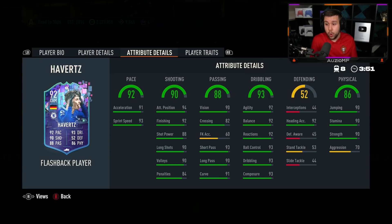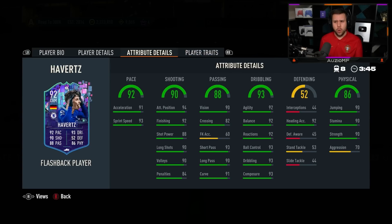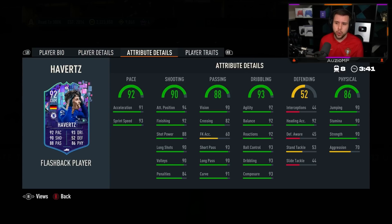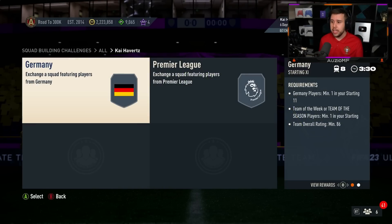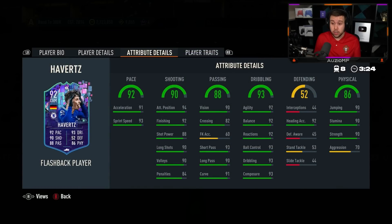Wow. Finesse shot and outside foot shot as well. He offers you so much. I understand he hasn't got 5-star skill moves or 5-star weak foot, but look at this card. Passing's incredible, dribbling looks amazing, shooting looks amazing, pace looks amazing. Strength, heading ability, stamina, both shooting traits. 86, 88 rated team. So he is slightly expensive, but yeah, he looks unreal. He looks so nice.